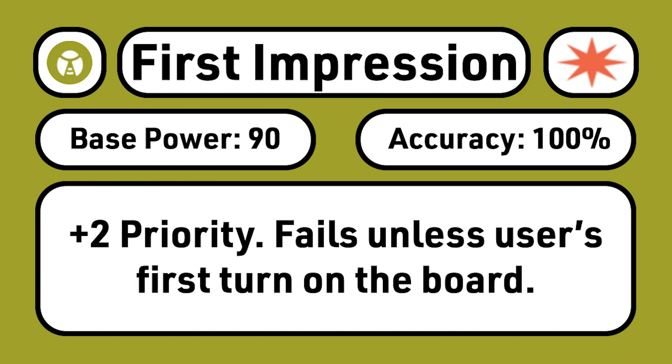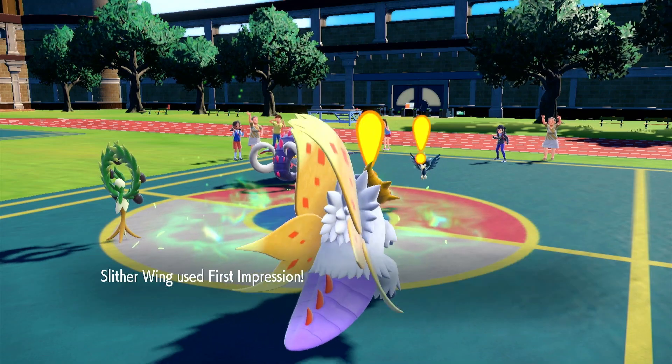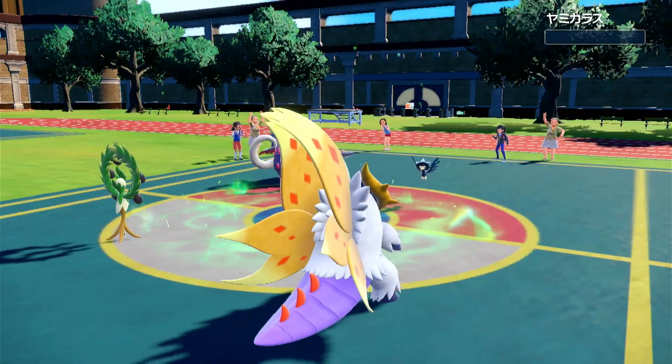Its most unique STAB move is the rare First Impression. You know Extreme Speed, right? Well, First Impression has the same +2 priority, an even higher whopping 90 base power, and STAB with no Tera required. The main downside of First Impression is that like Fake Out, it can only be used on your first turn on the field.